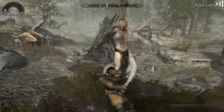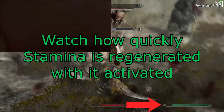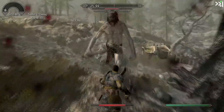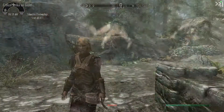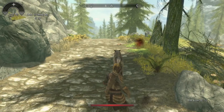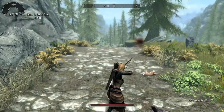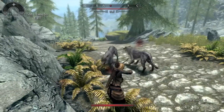Redguards have a passive 50% resistance to poison as well as the active ability Adrenaline Rush, granting 10 times stamina regeneration for one minute. Stamina is not nearly as important as fatigue was in Morrowind, but it's still incredibly important for attacks that utilize the resource. Finally, the Bosmer or Wood Elf has a 50% resistance to both disease and poison, and maintains their active ability Command Animal, making surrounding animals friendly for one minute.